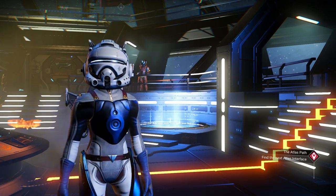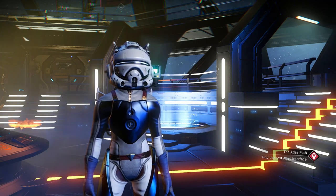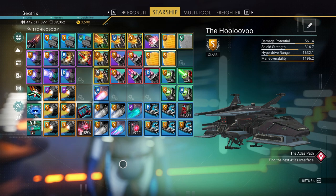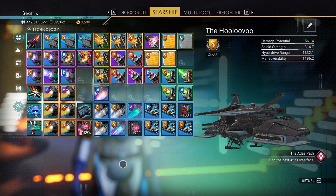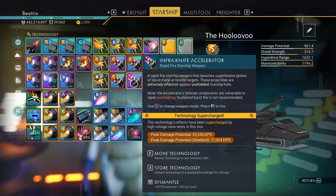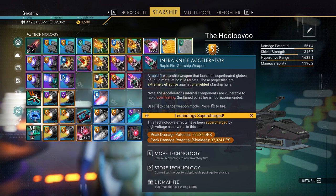So last time I upgraded my Sentinel ship to an S-Class which was fun. I have since then put in some upgrades. This is what she looks like now and I have chosen the Infraknife Accelerator as my main weapon, and if you look at the damage potential you can see why. To be fair I don't have that much to compare it to, but it looks pretty damn good to me.